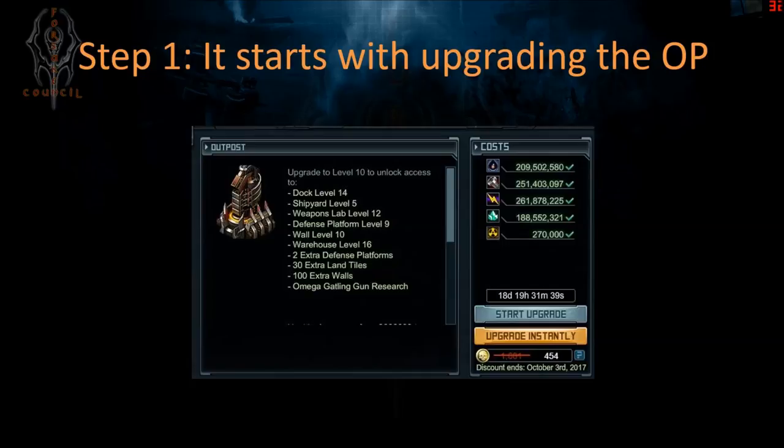Kixeye is offering a deal — if you have $45 laying around and think that's a good use of money, you can upgrade instantly until October 3rd for half the price. Half price is still too much for me, but some people may do that. If you have tokens — and there were lots of structure build tokens made available through TL Season and raids — you can use those to instantly upgrade your outpost, which is what I did.